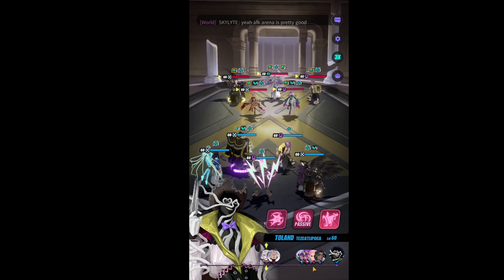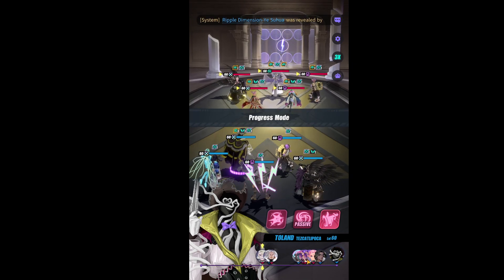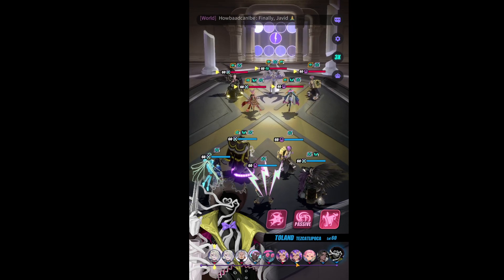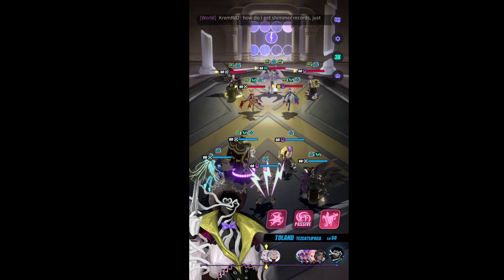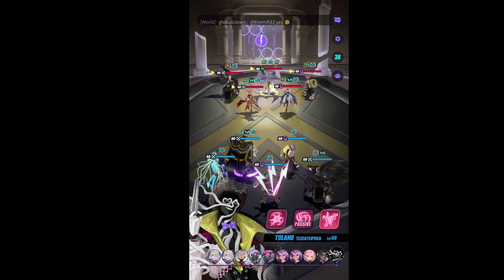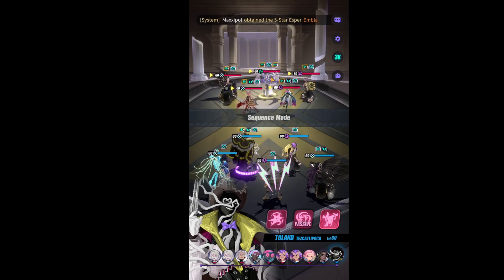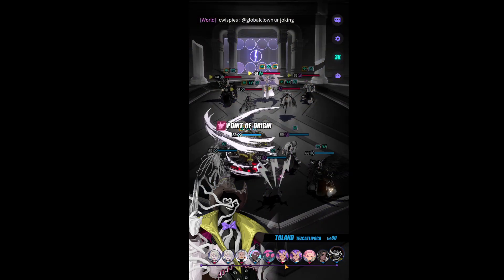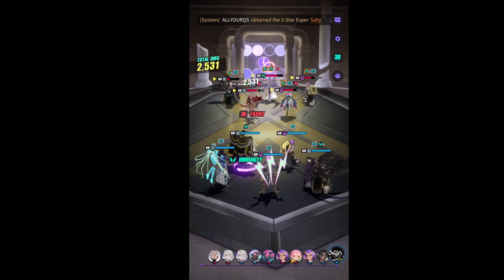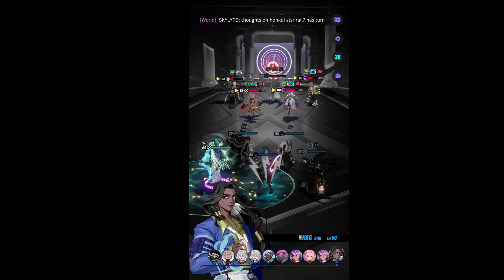Toland gets turn one. Looking at the order — the Winpin is next in line. On auto he will prioritize Winpin, but I actually don't care too much about her. I'd rather remove the Ashley from the game to stop any AP pushing. Then Toland pursues, lands three taunts, and we can do our thing.